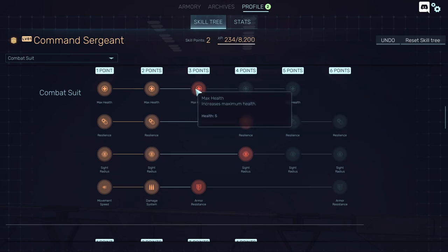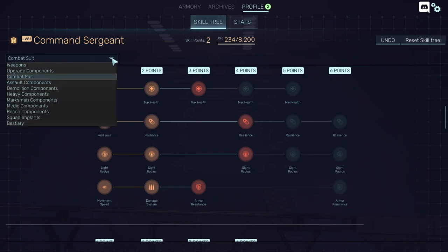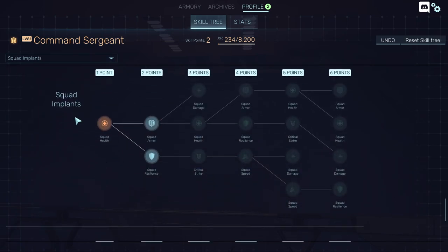5% health doesn't look like much, but 25% health — that looks like something. It's 5% extra health per unlock. Same applies to other stat bonuses if you want to only play one class.